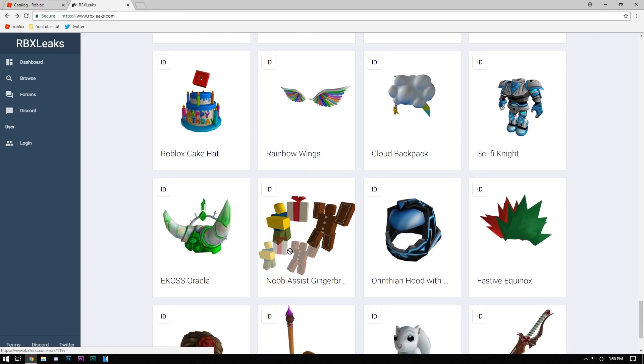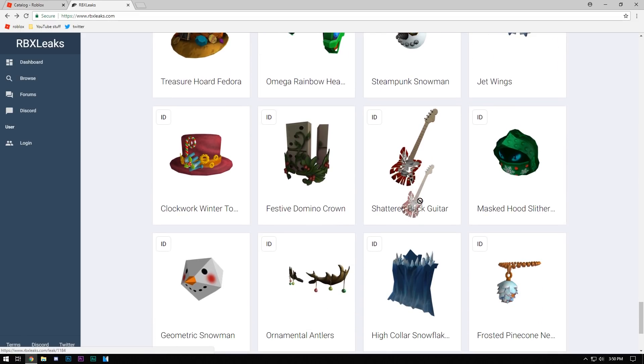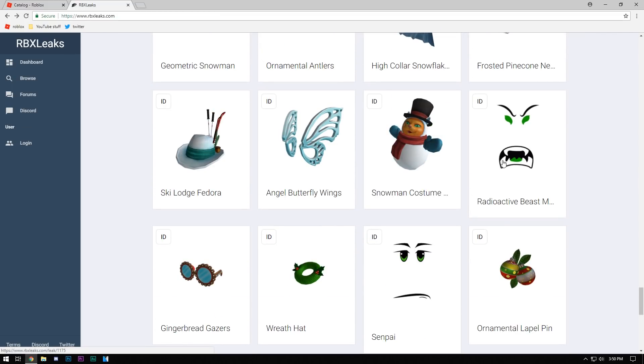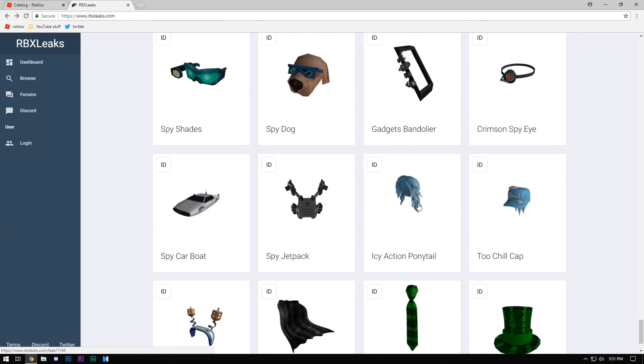I'm curious — I live in New York, do they have the Giants? They do have the Giants, I was just blind. It looks like they have every team. I think it's like 50 teams or so. Noobis is gingerbread — that's coming out Christmas or winter. Everybody's hyped about the radioactive beast mode. I don't really see it coming out for this sale. It's probably gonna be 50 Robux just like the other two with a lot of stock, so if it comes out, get it if you want to make money.